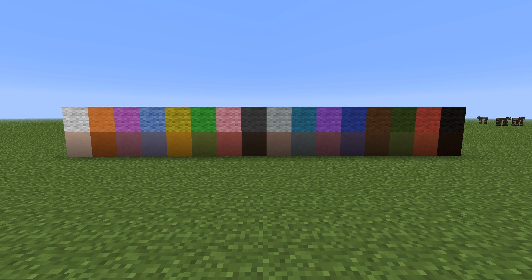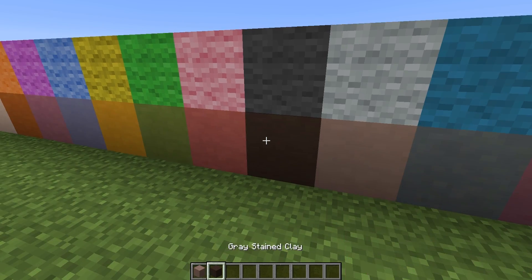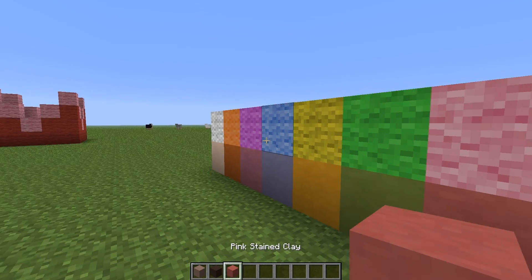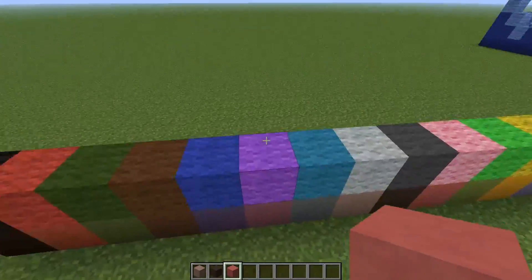What's up guys, it's me again, CrushedPixel. In the 13w19a snapshot, Mojang added the stained clay blocks to the game, which are just colored hardened clay blocks, and they look simply better than wool if you want to have some builds out of them.